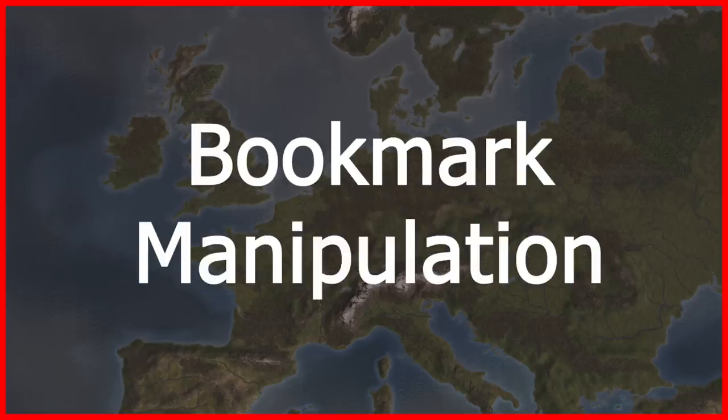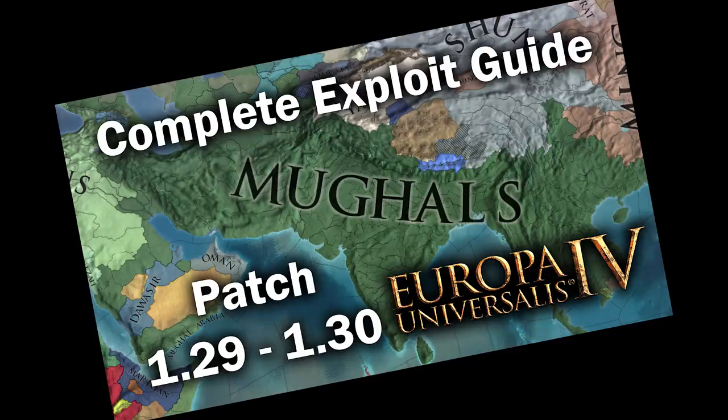The first thing we are going to do is manipulate the bookmarks. Follow along closely to this step, because this is where I'm going to showcase how to effectively do the exploit, in order to save time explaining it for each use case later. Bookmark manipulation is only really useful when combined with the other exploit I mentioned, and allows you to make any nation have whichever ideas you so choose. Again, linked at the end of the video.